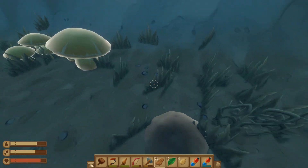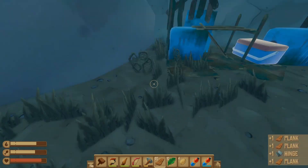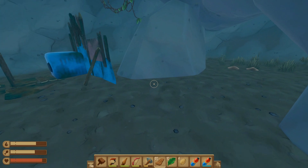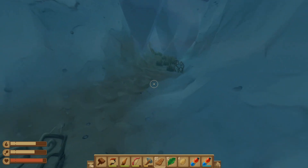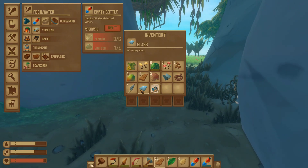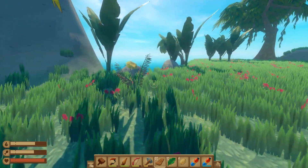Need a shovel — dirt, huh? Cave mushroom. We don't have a shovel — oh, a chest! I'm gonna have to make a shovel and get this dirt. I think it's used for crop plots and stuff. What did we get? Mango seeds — ooh, a recipe for fish stew! We got a hinge, some mushrooms.